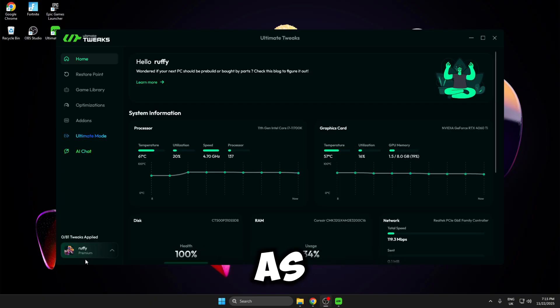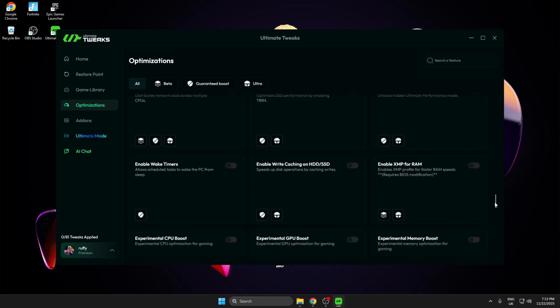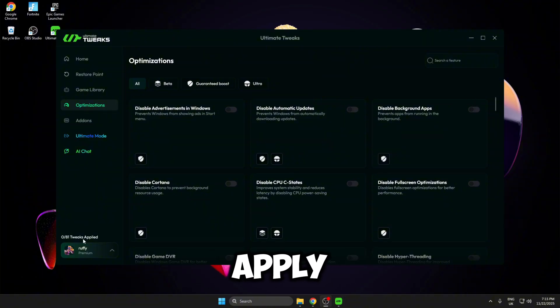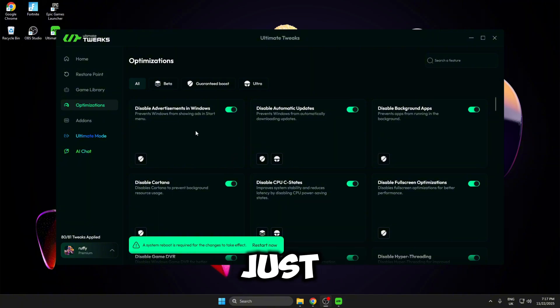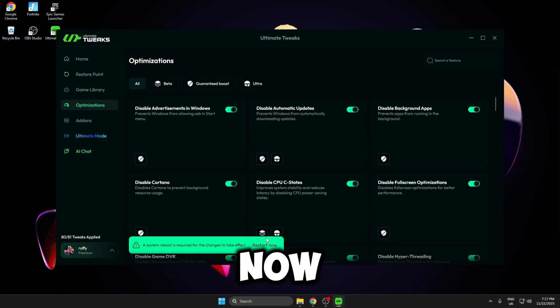I've just restarted the utility and as you can see in the bottom left, I'm now on premium. If we head over to optimizations, you'll be able to see all of the optimizations inside here. I'm going to apply all of these and show you how to apply them, then we're going to benchmark in the Fortnite map. To apply these tweaks, all you have to do is click this button and the tweak applies. I've just applied 80 out of 81 tweaks, as there is one AMD tweak in here and I'm on Nvidia. I've applied every single tweak and it's telling me I need to restart my PC, so I'm going to do that now, launch Fortnite back up, and benchmark it in the Purify map.